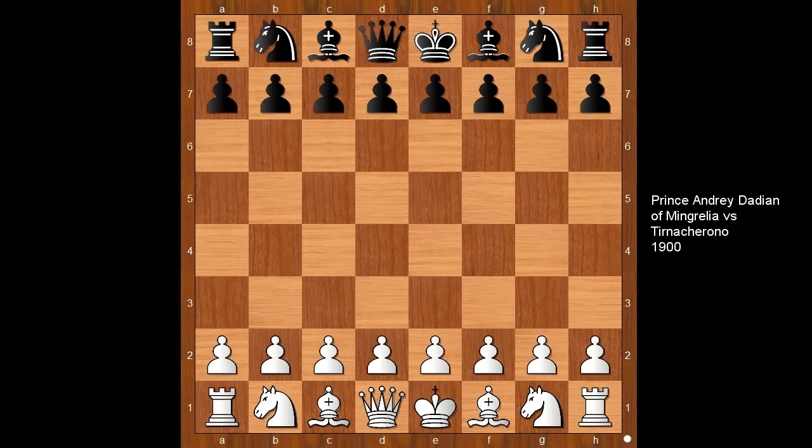Hi, this is Matto. Welcome to my online chess lecture. In this video I will show you a game between Prince Dadian and Tarnashano. This very beautiful chess game was played in the year 1900. Prince Dadian had the white pieces.